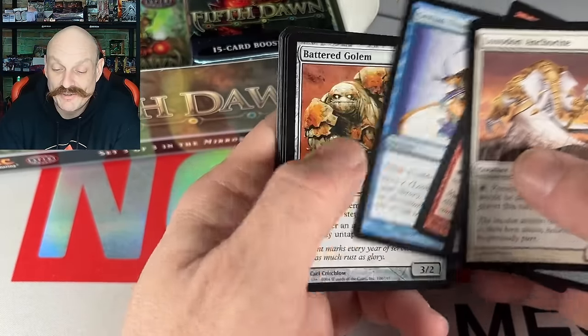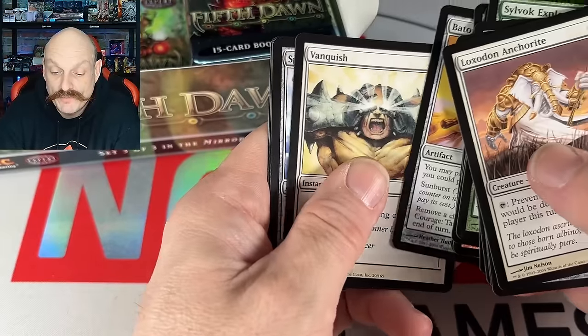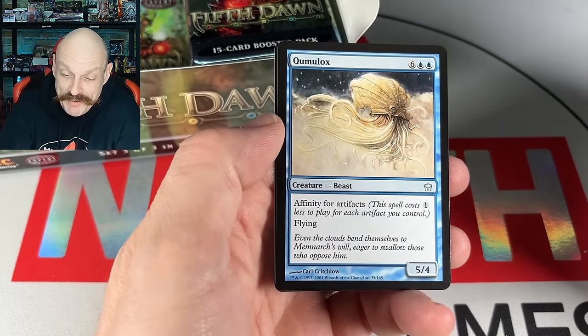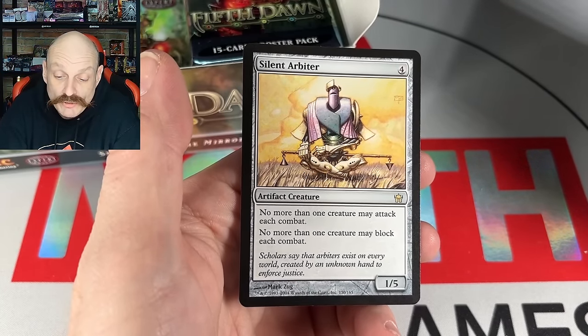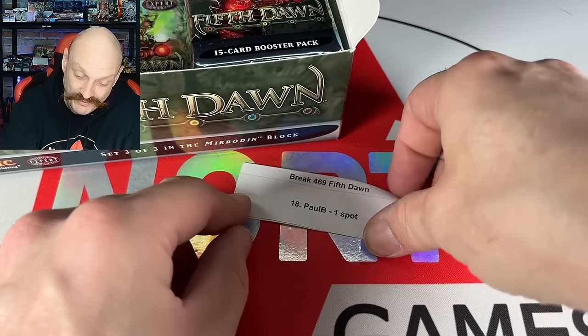Stealth Suit — look at that thing. Vanquish again. And a Quumlocks — oh no, we broke the Schneid! Silent Arbiter: no more than one creature may attack each combat, and you can't even block with more than one. That makes the game really fun if you're playing Control.